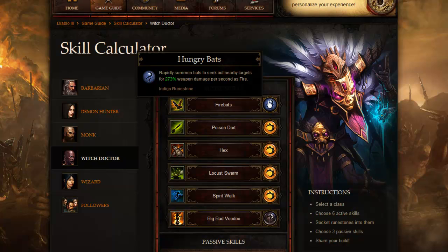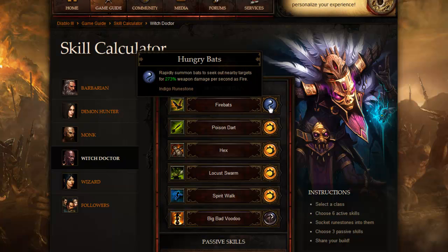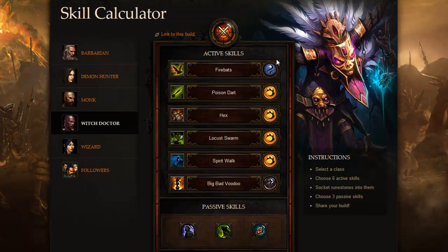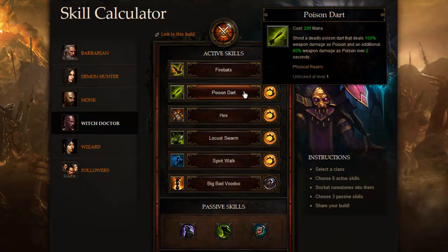I'm not sure if this works like homing missiles, but right now in the game when Fire Bats is used without this skill rune, they come out as a cone in front of you — it looks like you're breathing fire. I'm not sure how this rune changes it. If you haven't watched my previous video on how Blizzard changed the runes, this skill calculator is a bit outdated because patch 13 only hit about two days ago. There are five rune skills for each active and passive skill within each class, so that's quite a few to go through.